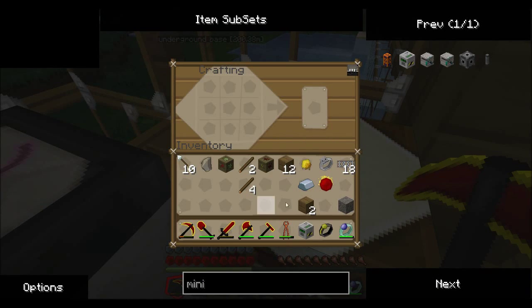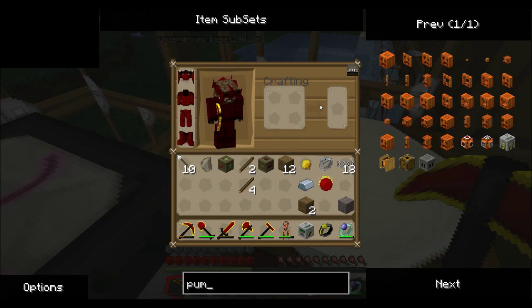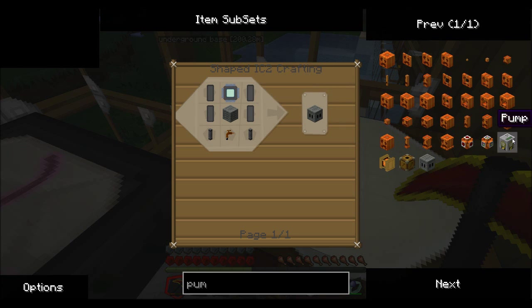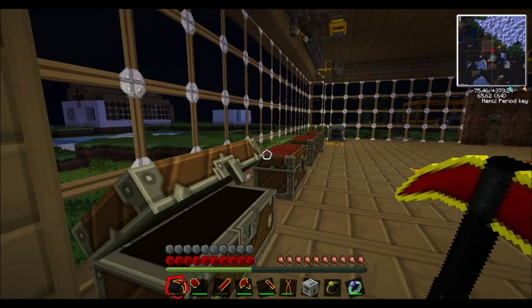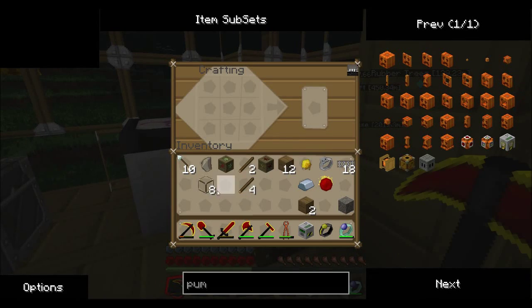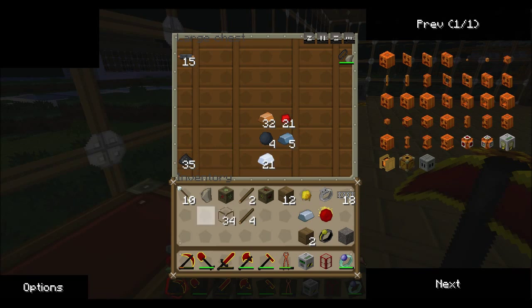So now we need to build the pump. The pump just has a tube underneath. Also, a tank is made by a circle of glass — not glass panes, glass. So we need eight glass in a square. Not really sure how you can have a circle in Minecraft but — just eight glass in a square. You will also need to build a few more of these to store your oil.